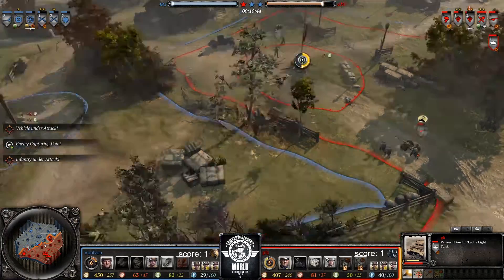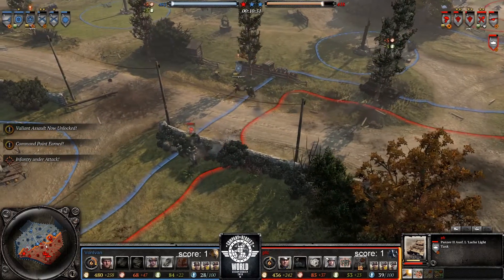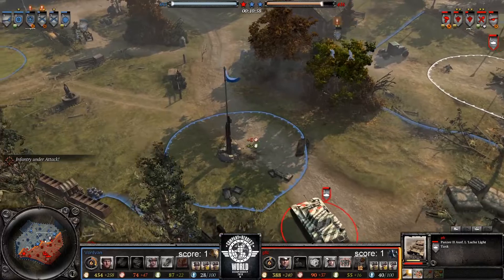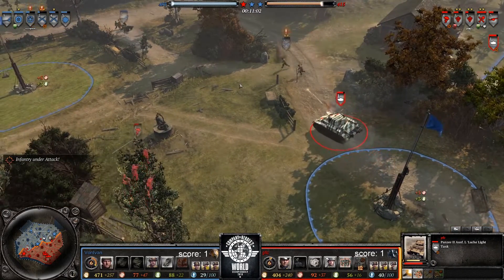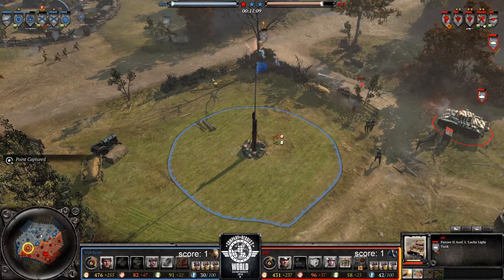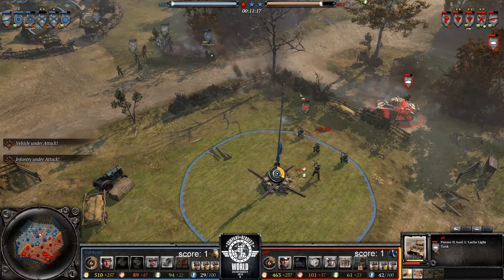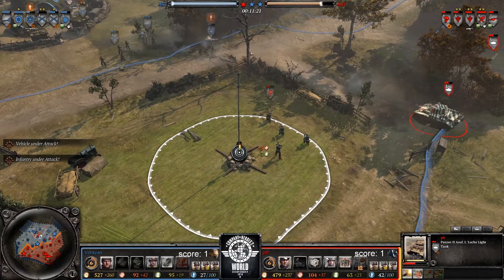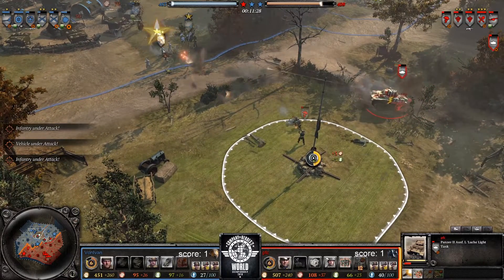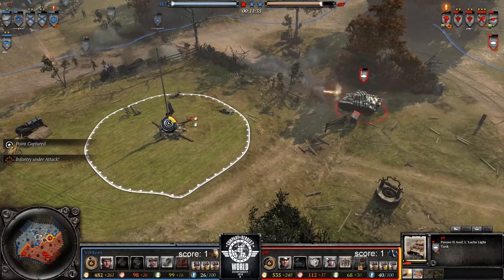Luchs is going in for another volley but unable to, and the Fallschirmjäger are there. Oh, two-man Riflemen retreating but he's going in for the wipe. This is trouble and the Fallschirmjäger move into position as well — good play from PFC looking for the kill. One model left, can he make it home? He does! Bazooka's coming up — misses there. Bazooka connecting, he has to retreat again though, pushed into his base sector.